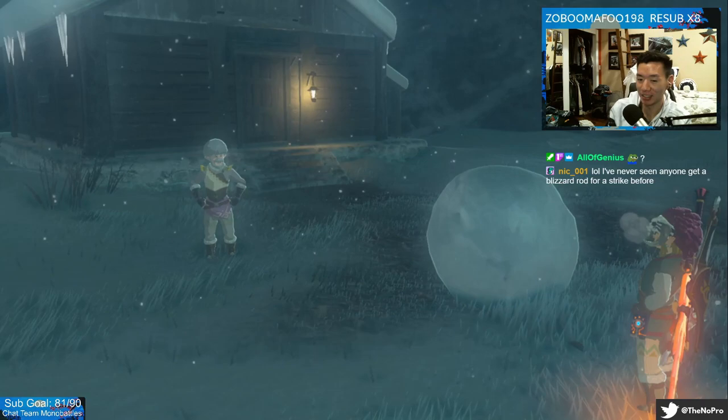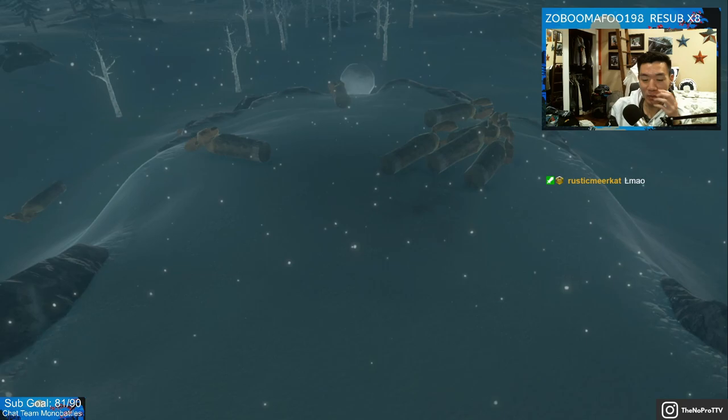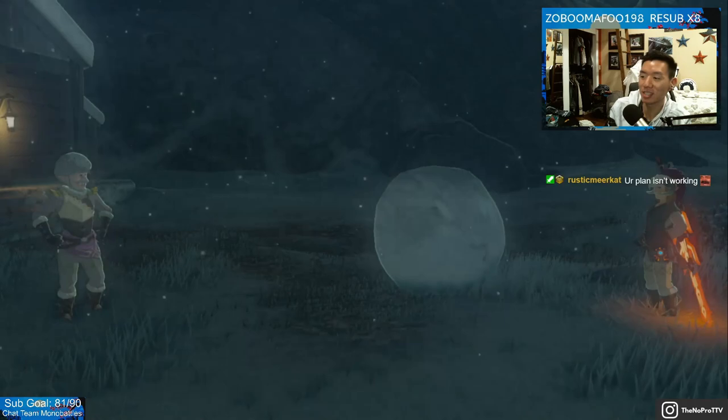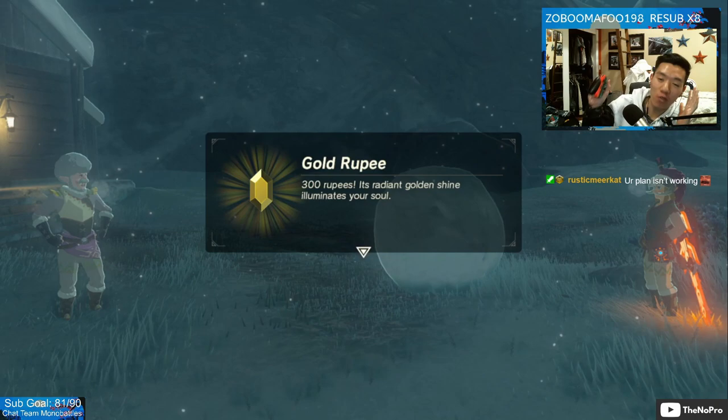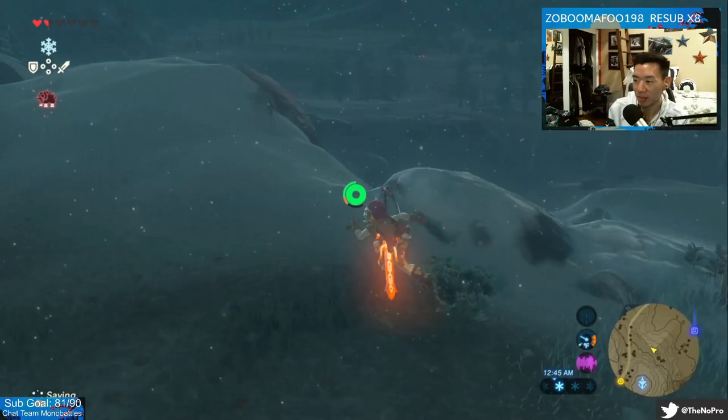So when you get a strike in this game, like so — there we go. When we get a strike in this game, we get an astounding, staggering gold rupee — 300 rupees — for a net positive of 280. And that is how you gain money fast in this game.